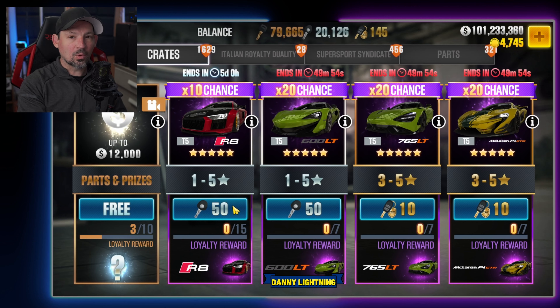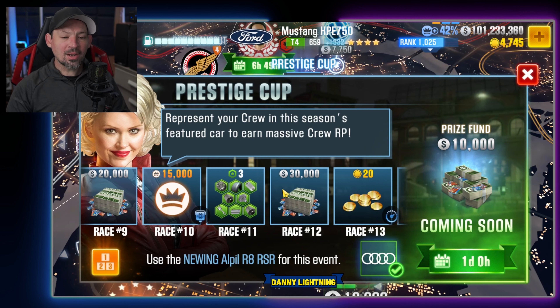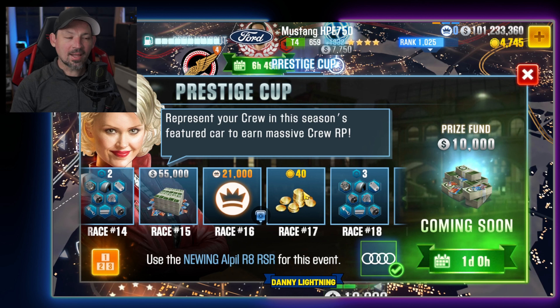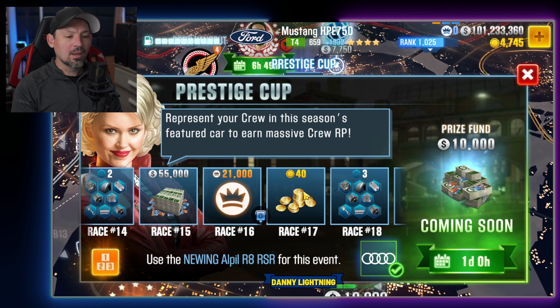You may get it on the first pull or pull 15. The main reason to be doing the Prestige Cup is you're going to get a bunch of little prizes and a lot of points for your crew. There's a lot of respect points in here, and as your crew earns respect points, your crew is going to gain prizes and eventually get the prize car. There's a very large chunk of respect points from this Prestige Cup, so that's really the main reason to do this — to help your crew earn points.